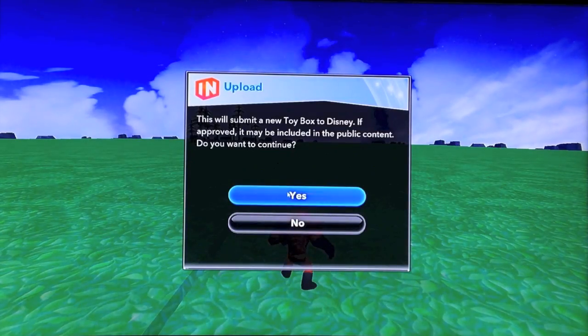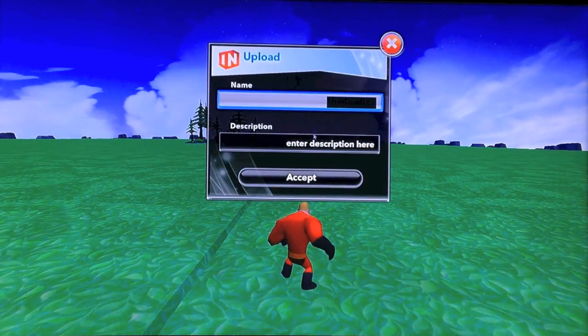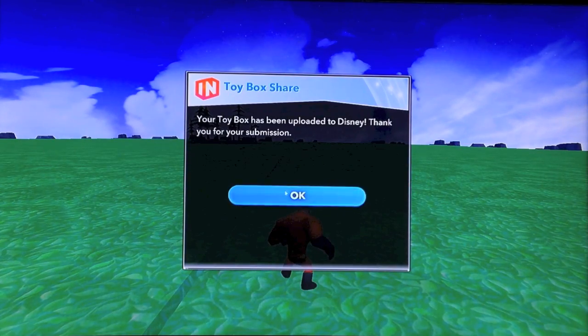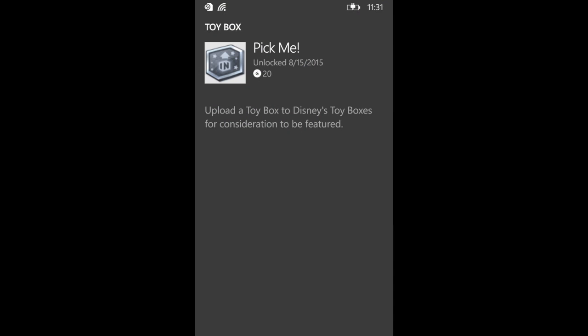Once it finishes uploading, you should get a very super duper easy achievement, and you can even put in your name and description if you want to. But once the screen pops up, you should get the achievement — 20 Gamer Score — and that's it.